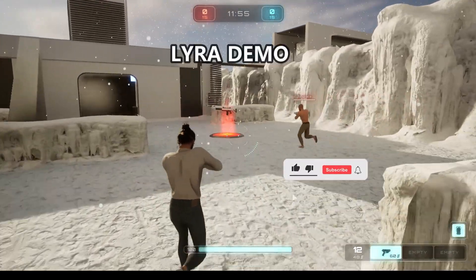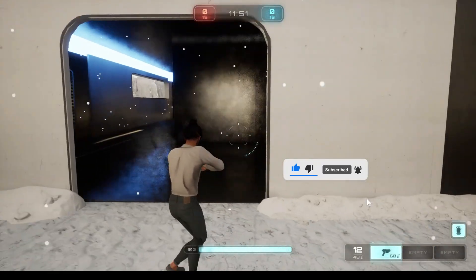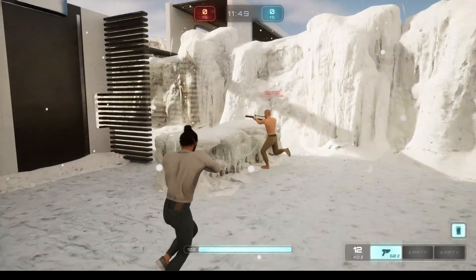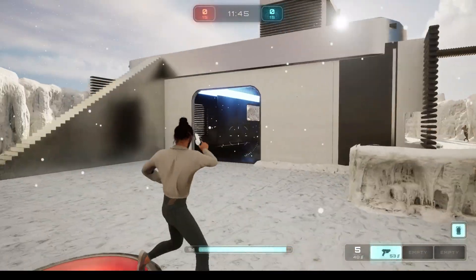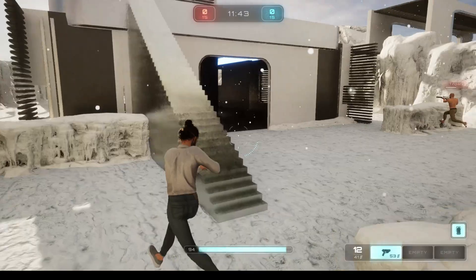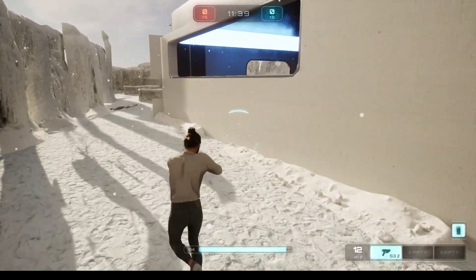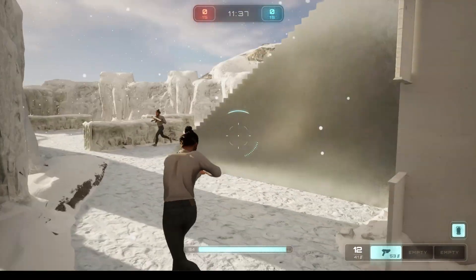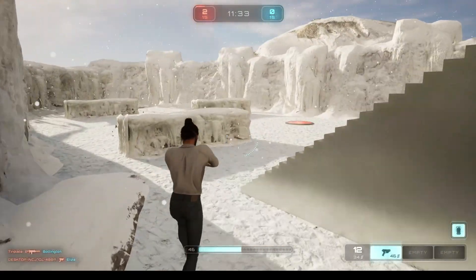Welcome guys to this Unreal Engine 5 Lyra example demo. It's really really cool — a nice map with a normal default team elimination game mode. I'm using MetaHumans in combination with Lyra, and you can switch between the two. It looks very very good.